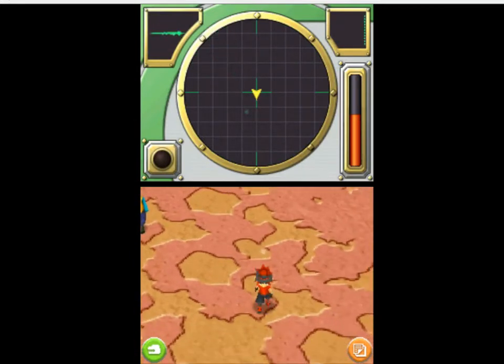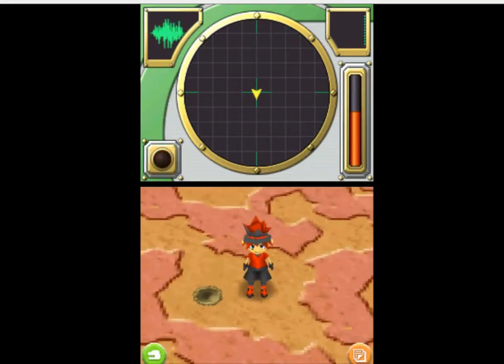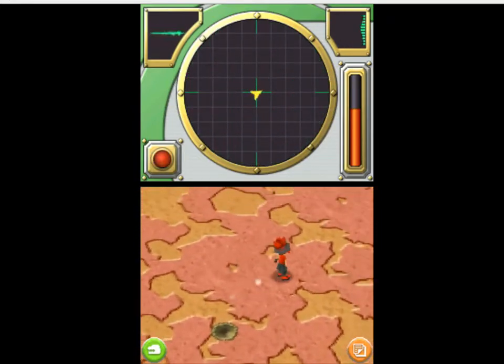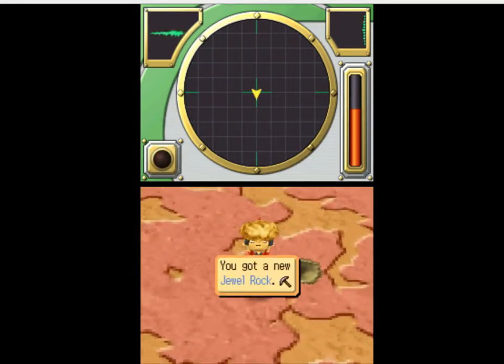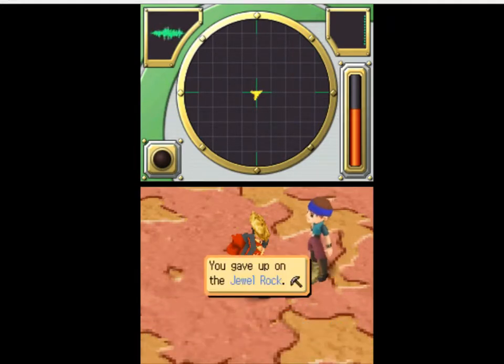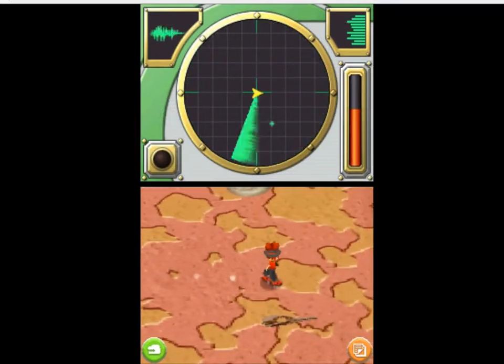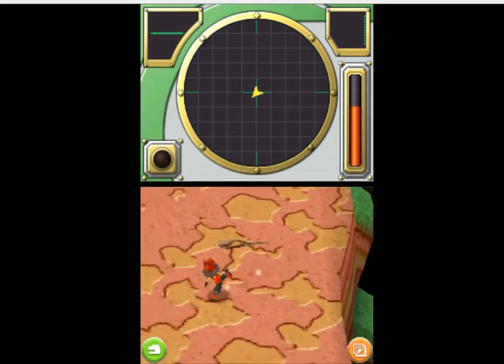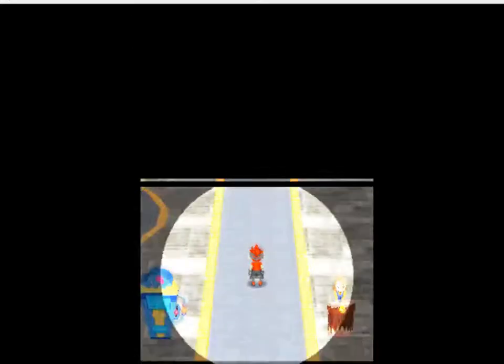Now I'm curious. Electro Arms, Megalo Legs — might as well try and find something. Jewel Rock. Found a dark fossil rock! Let's save before we do this.